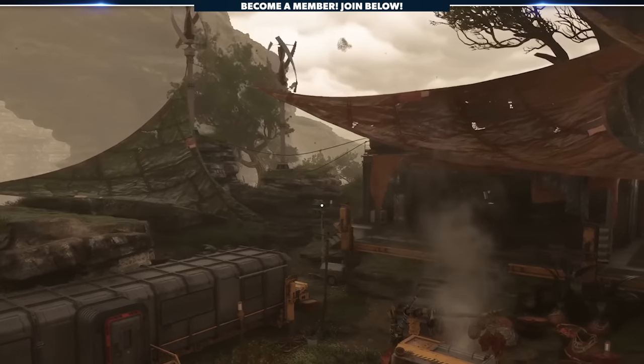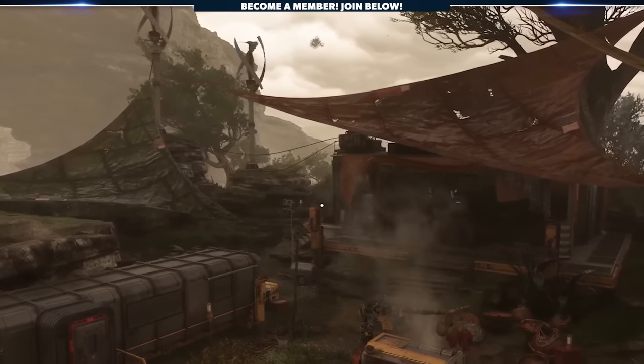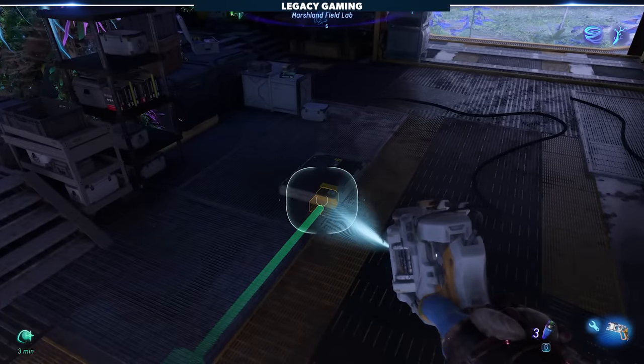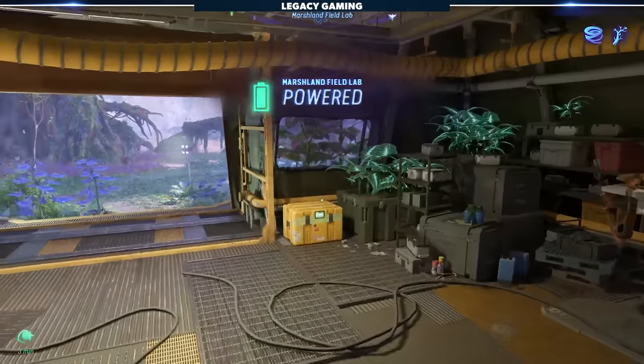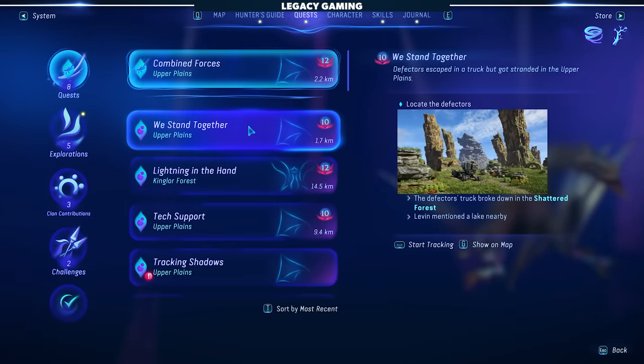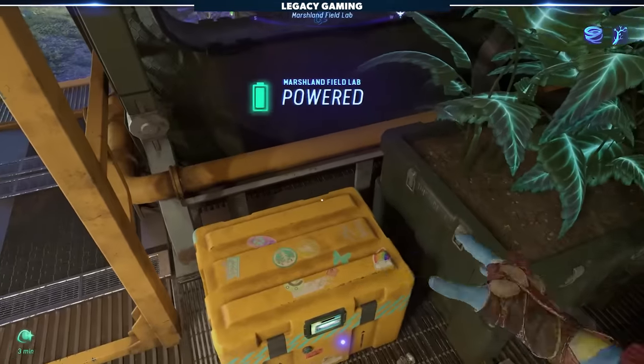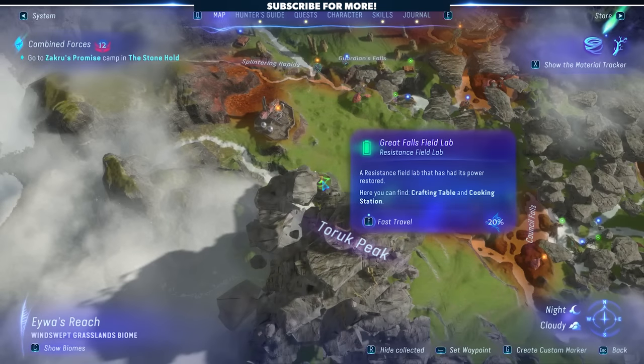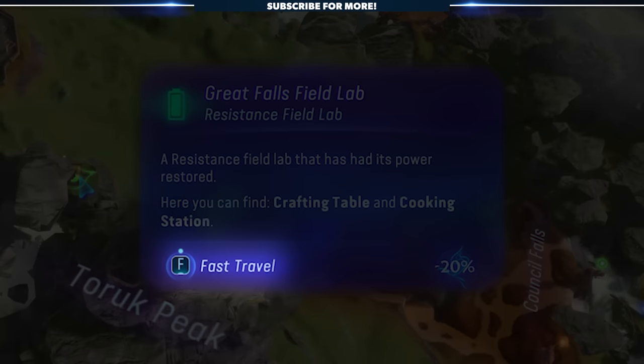Once you've acquired your SID tool early on in the game, you'll be able to track down abandoned research stations. Using the tool, you can restore power to these locations, making them active again. Restoring power will give you the ability to activate side quests, and will also reward you with some spare parts, which you can add to your reserves — helpful when crafting specialty arrows or purchasing higher tier gear. Once you restore power, you can also use the abandoned research station as a fast travel point.